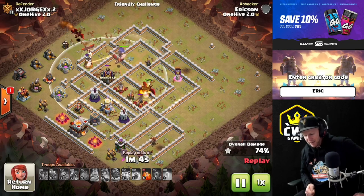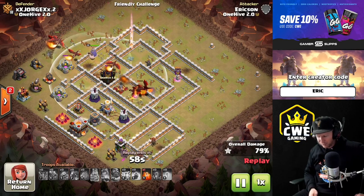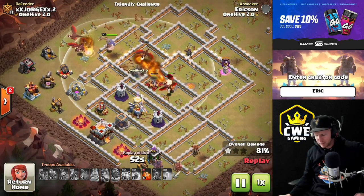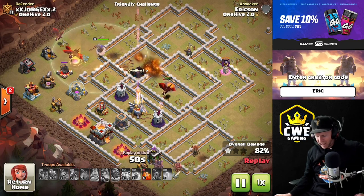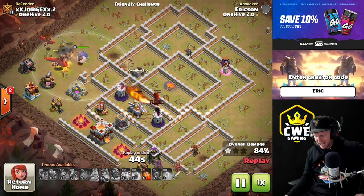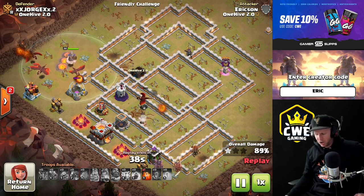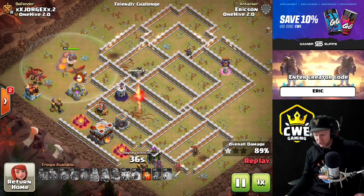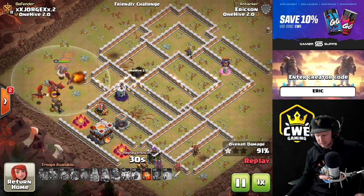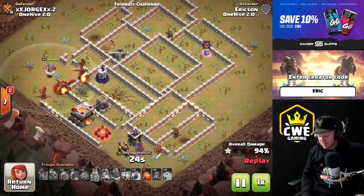Imagine if we had a customized army for the base we're attacking and could bring very specific spells or find higher lightning value - this was all just on a whim during friendly challenges without much time to scout the base. We were pretty much smashing every single base. The only bases this was failing against were ones with no blimp value at all - like if all defenses were packed right around the town hall and the town hall was on the edge so I couldn't sneak a blimp anywhere. That's how you stop this attack: take away the blimp value.